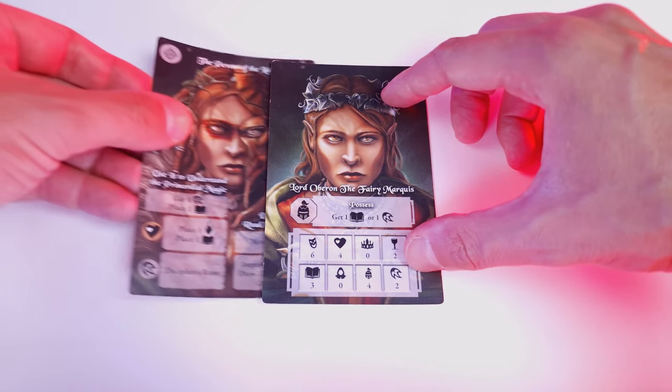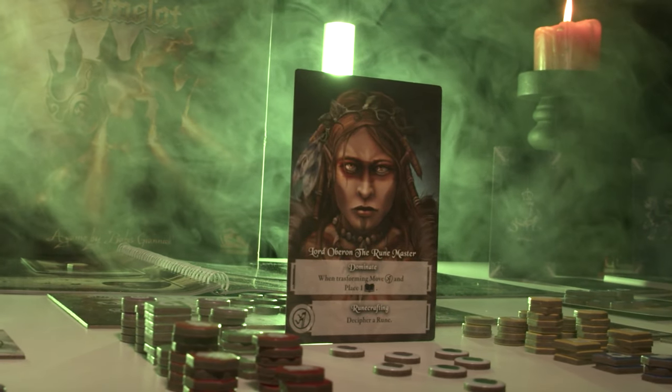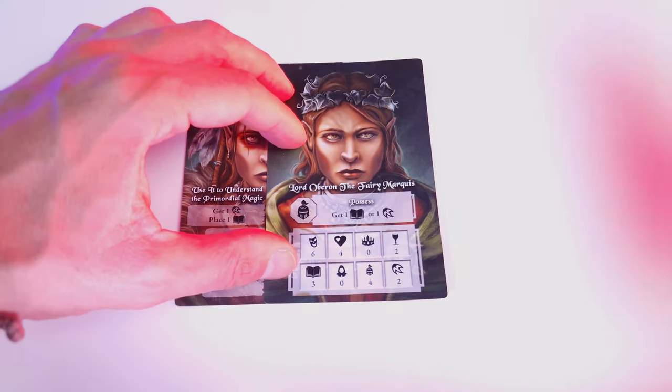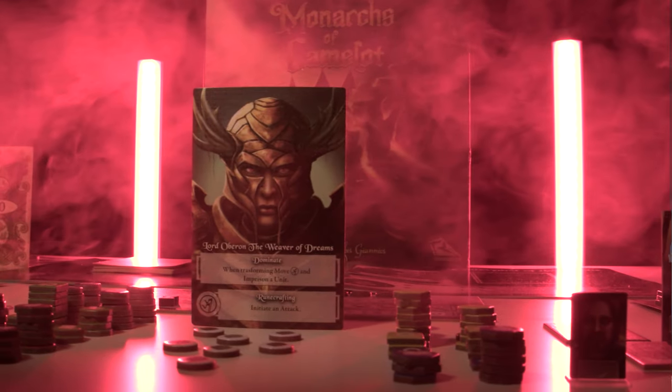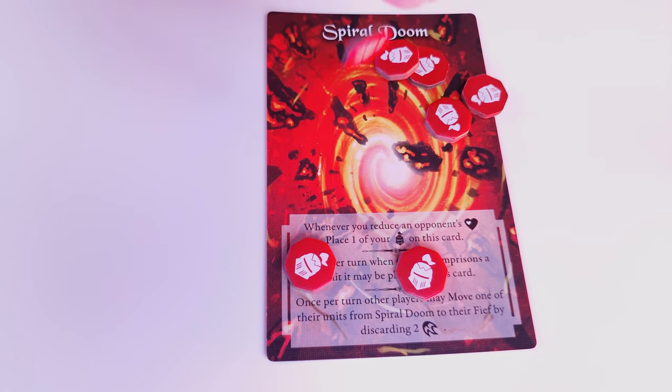Next is Lord Oberon. By playing cards on the left, you support Lord Oberon's personal goal to become the Runemaster and decipher all runes in his Vindicator. By playing cards on the right, you support his personal goal to become the Weaver of Dreams and have 10 units on the Spiral Doom card.